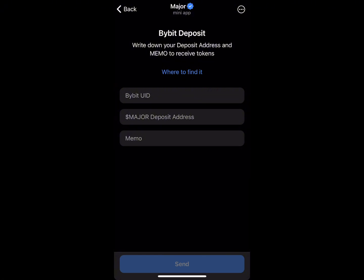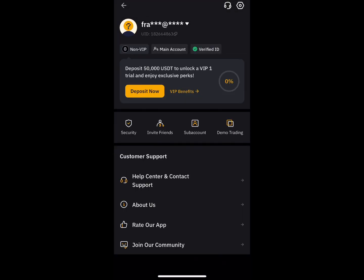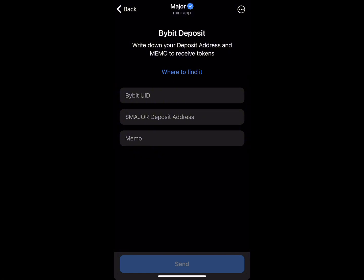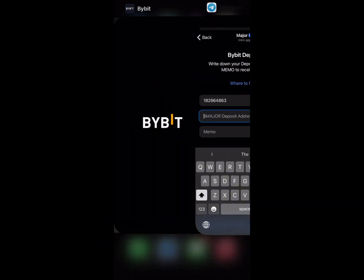It will ask for my Bybit UID and my Major deposit address. So I'll open Bybit and go to the profile section where I can see my UID at the top. I'll copy that.